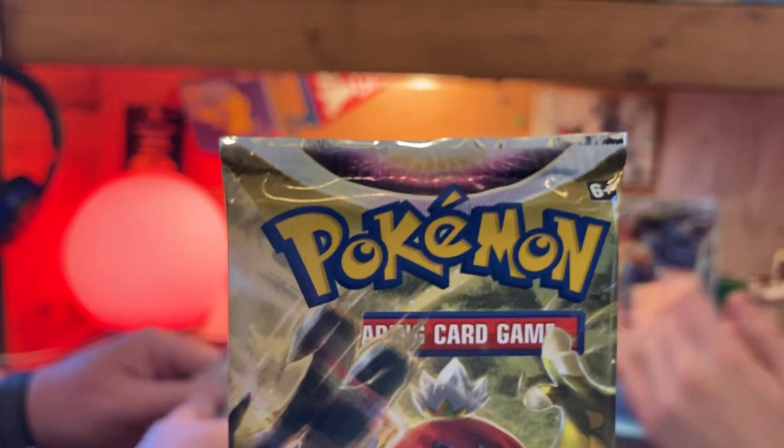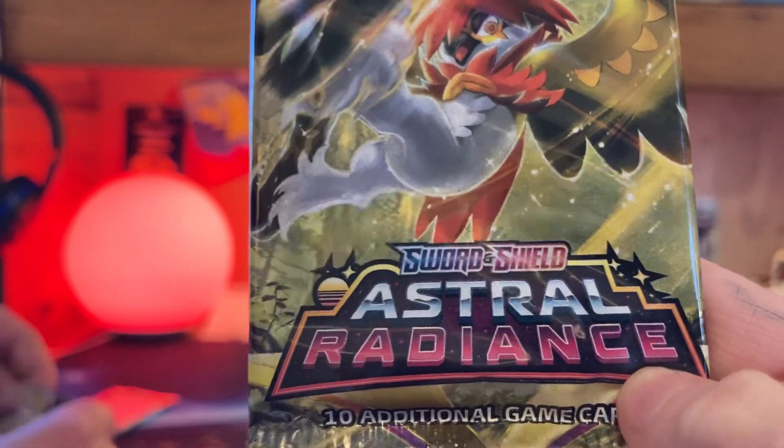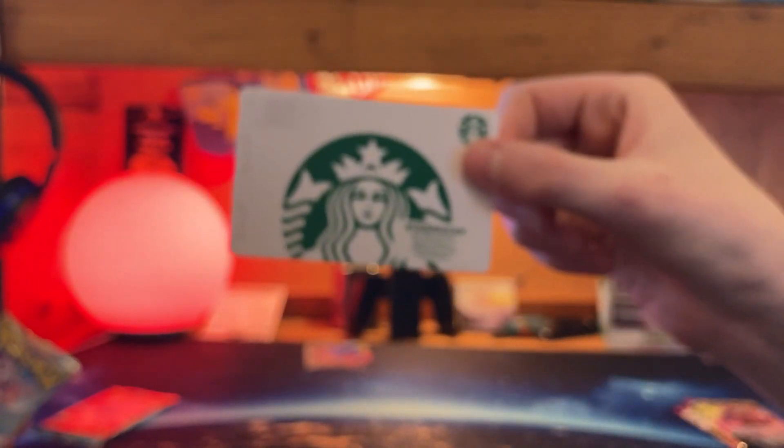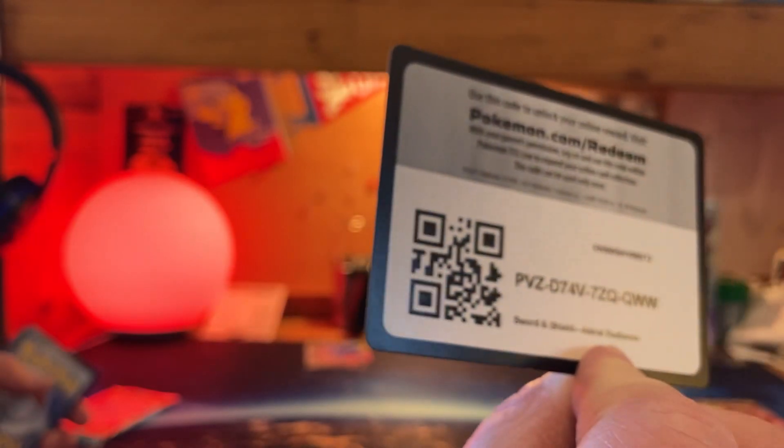I've got Sword and Shield Astral — wait, it also came with a Starbucks card — no, I'm kidding. And then I got Sword and Shield Lost Origins Enamorous. That's a nice yellow. So here's a good card, I'm gonna open up two packs.